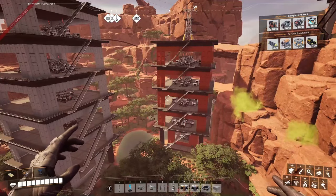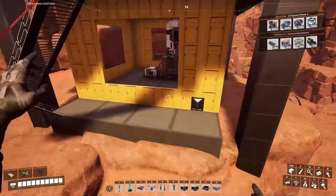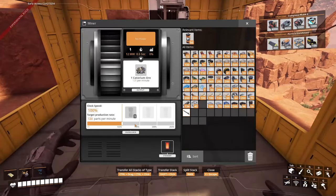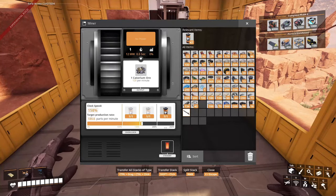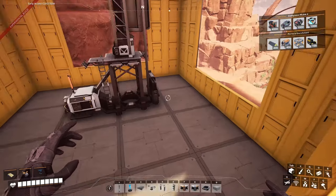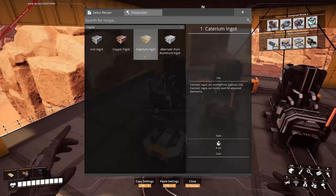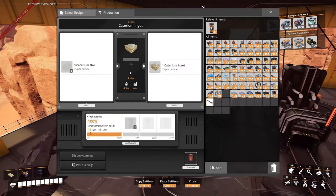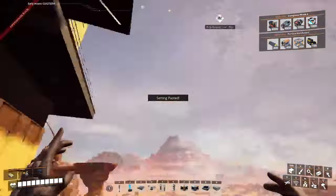And now it's time for the belt work. So let's go ahead and just start with Caterium. So the miner is going to be clocked at full 300. For the smelters we've got 8. I need 100 total ingots, so each one is going to do 12.5. Just copy and paste this.